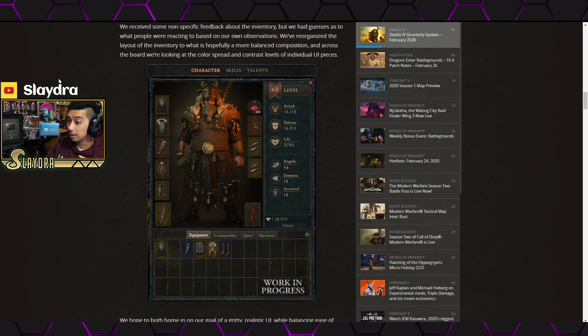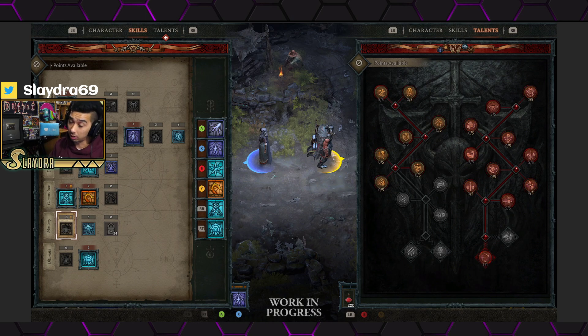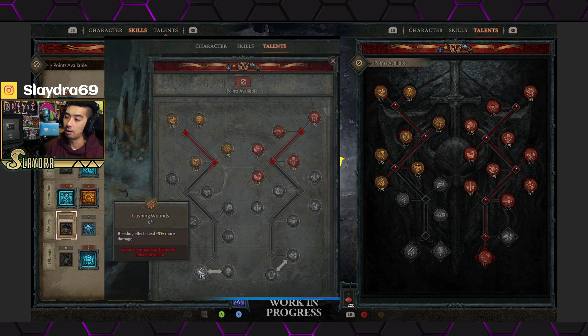They also briefly show off the inventory system. Something important to note: the game looks similar to what we saw at BlizzCon in terms of complexity. Comparing the newer Barbarian skill tree screenshot with the BlizzCon one, the tree is exactly the same. The talent tree system looks more similar to what was already revealed at BlizzCon — they've basically only changed the background and haven't added newer talents or complexity to it as of right now.